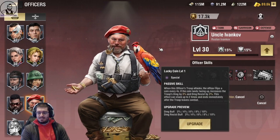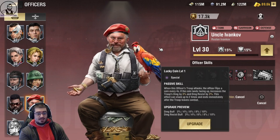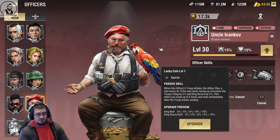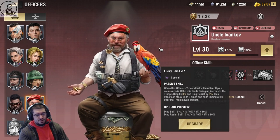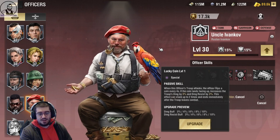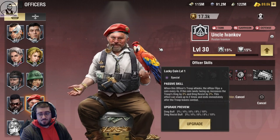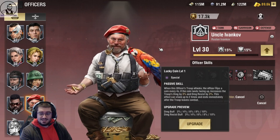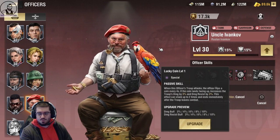Lucky Coin — special ability, his fourth skill. When this officer's troop attacks, the officer flips a coin every four seconds. If the coin lands facing up, it increases troop damage by up to 10% and damage resist by up to 10%. This effect can stack up to two times and ends immediately after the troop leaves combat. The stats are pretty high, but it is RNG based and you lose it as soon as you leave combat, which means you have to stack it again when you re-enter. For field fighting, base defense, or attacking a base, it's okay but not particularly useful. I think this is a three — I can't see any one reason why this is an amazing skill.